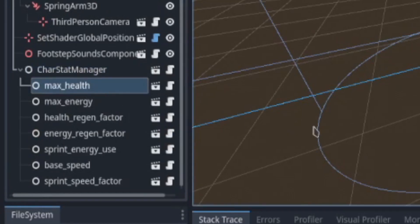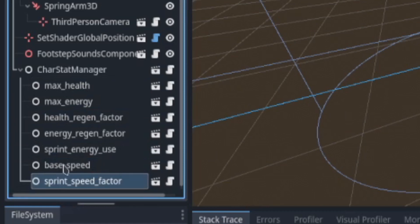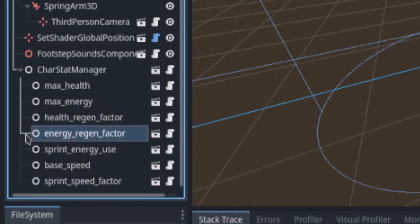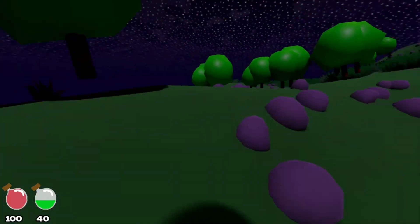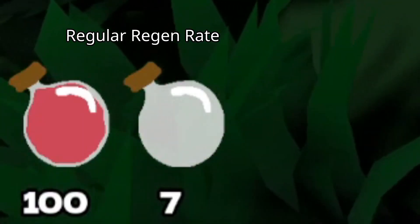Another fun system that I plan to integrate with the potions is a player attribute system. Basically, the player has several named values, and temporary modifiers can be applied to them. Right now, I just have a debug button that applies a modifier to the stamina regeneration rate, which quickly refills the stamina bar.